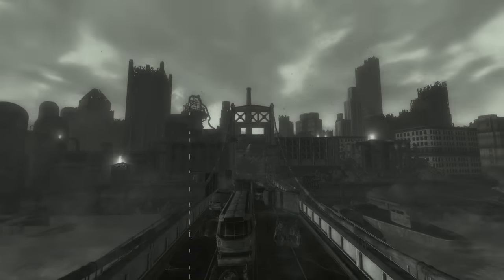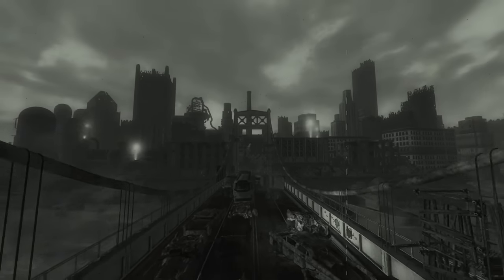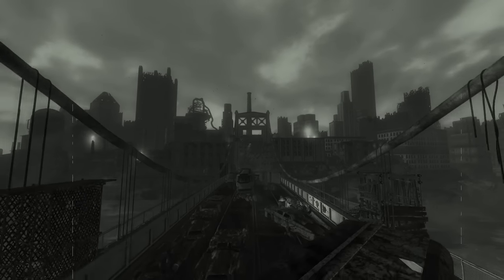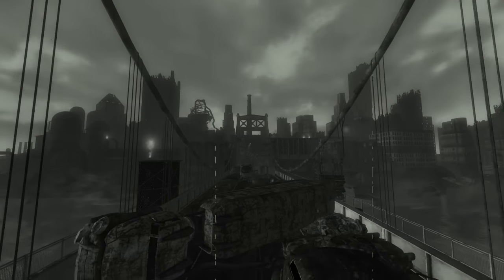And that, my wonderful wastrels, is all the unique equipment of the Pit. If you found this guide helpful, I'd love to hear from you guys. Leave a comment, and don't forget to hit subscribe if you want more Fallout content. This is Kato Genesis, and may you wander the wasteland like you own it.